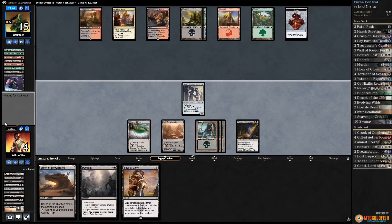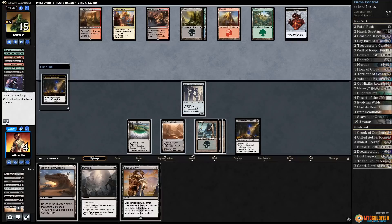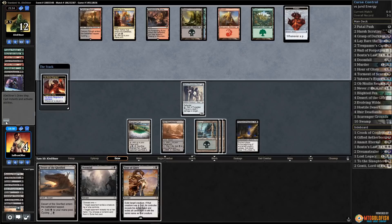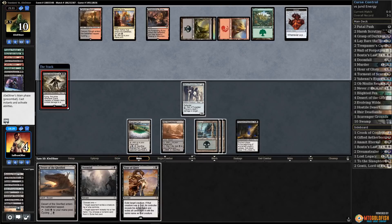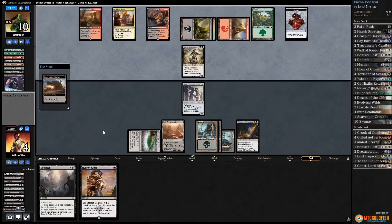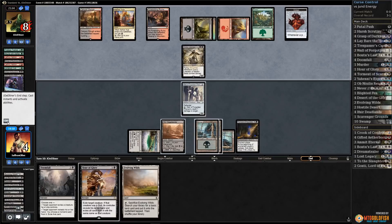Hour of Glory — that's actually a pretty sweet draw. Do we stabilize under this Torment? Hour of Glory kills any creature our opponent can play at instant speed, so that's a way we can get rid of a Glorybringer. Opponent's down to 12, then down to 10 — they were at 28 a second ago! Drana, Liberator of Malakir — let's cycle the Desert, drain our opponent down to eight.